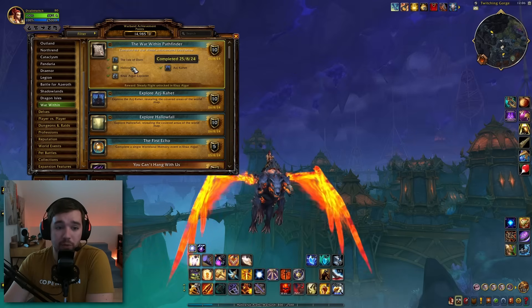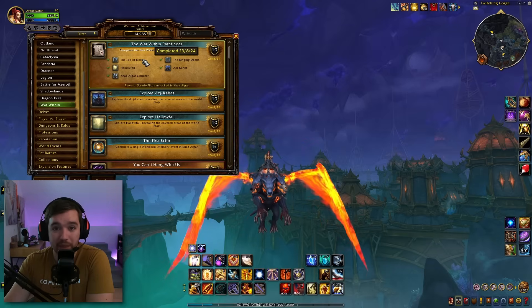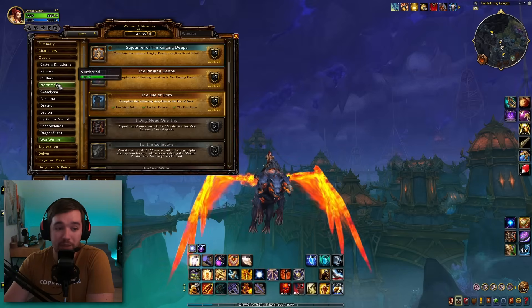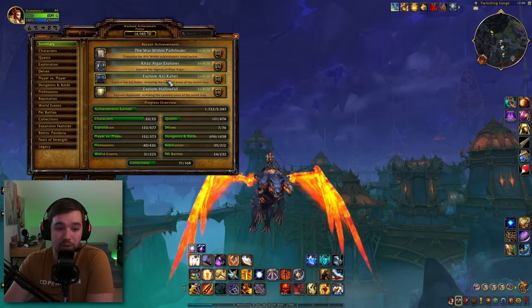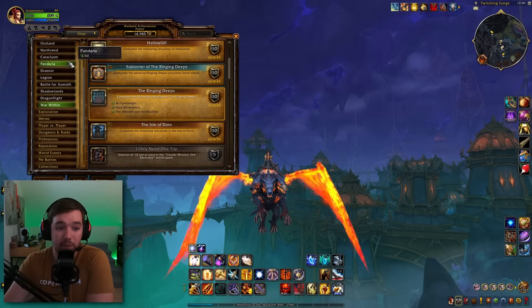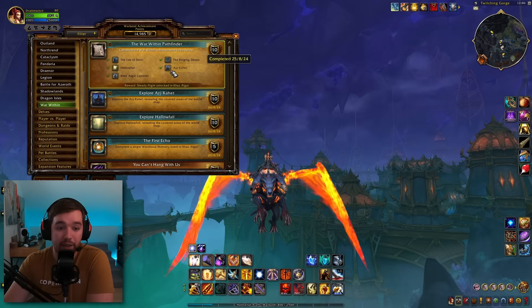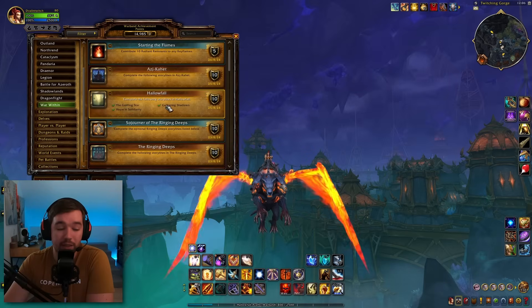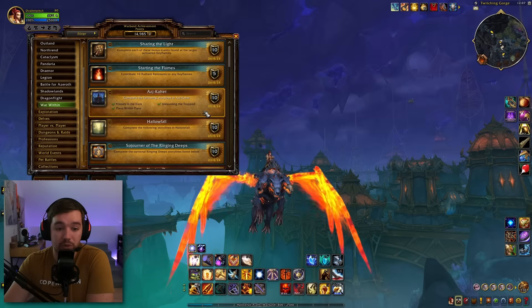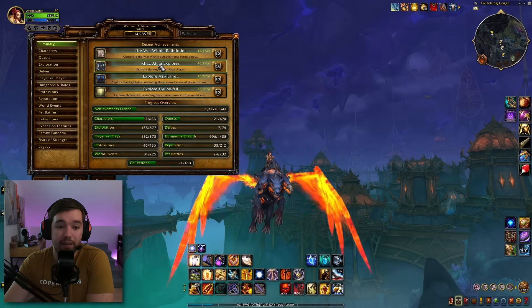First, there are four campaign requirements - you basically just complete the main story for each zone. You have the Island of Dawn first, completing the main campaign storylines there. Then you move to the Ringing Deeps and complete the main campaign. After that is Hallowfall, where you complete the main campaign again. Finally, there is Azj-Kahet, where you also complete the main campaign.